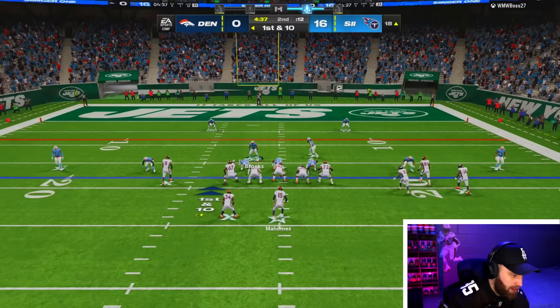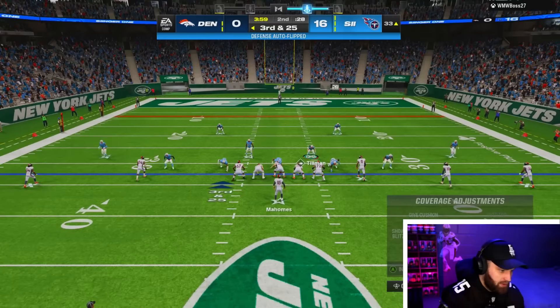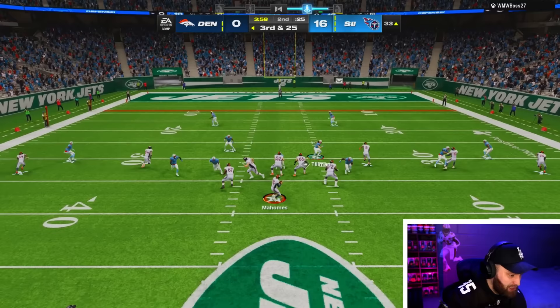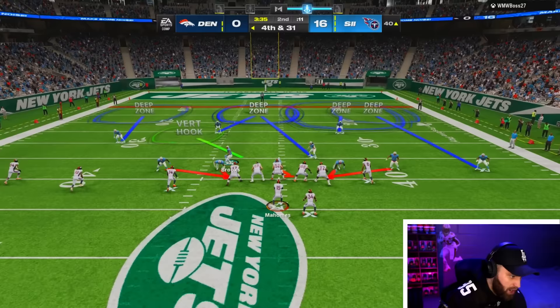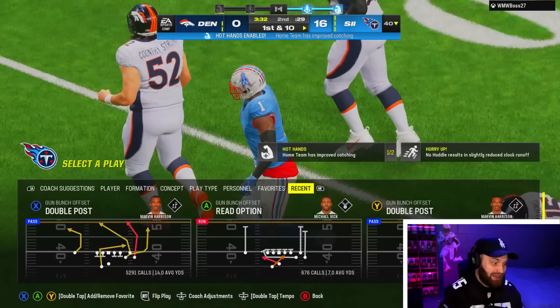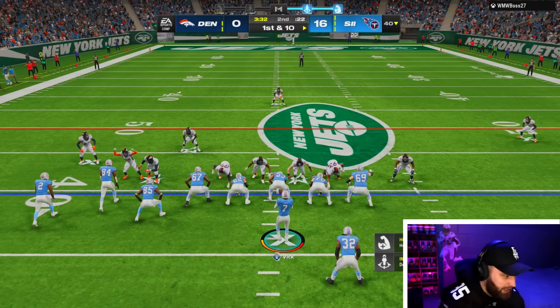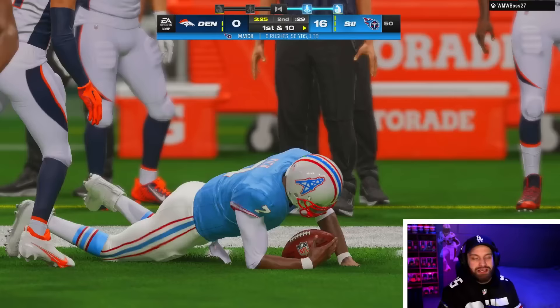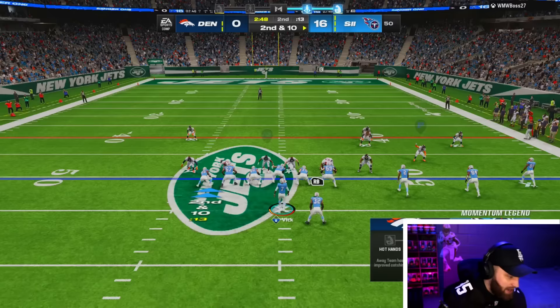We're getting cruised on defense but here we go — a big third and long after a sack. This could be the game if he doesn't convert. Another sack might take him out of field goal range. We're dropping everybody into deep zones and getting to the quarterback. That's probably going to be GGs. He's staying in — let's get this X-factor. Escape Artist is nowhere near what it was two years ago, but I want to see if it stays on all game. For one AP, if it doesn't stay on I don't know if you should be using that X-factor.